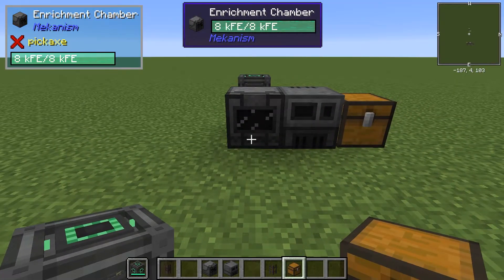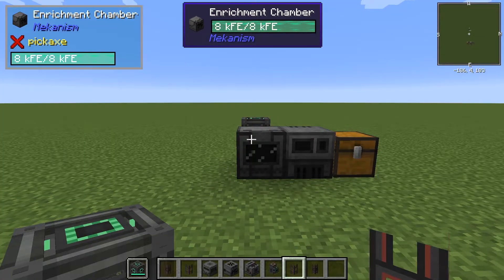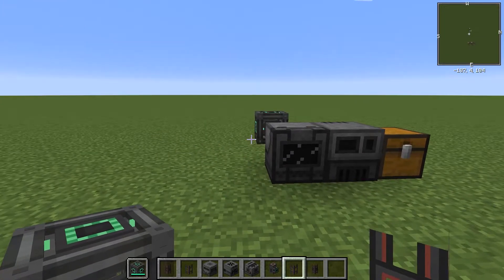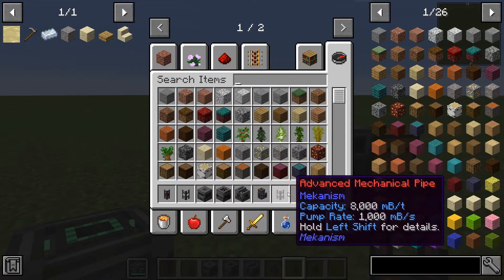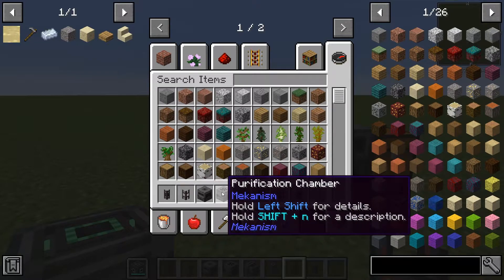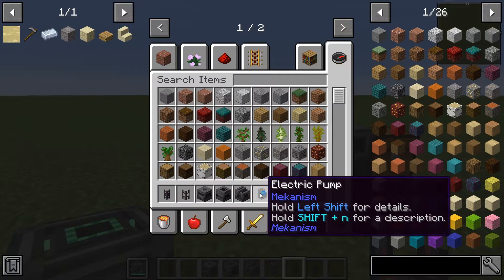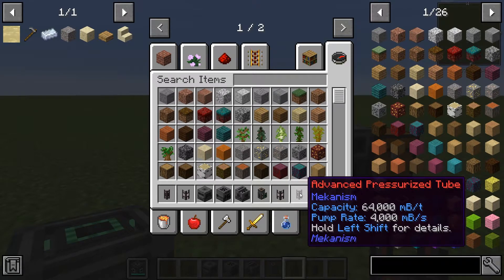Coming up in this same video is going to be tier 2. So now we're on to tier 3. For tier 3, you need a few more machines and some logistical things. You'll need the crusher, the purification chamber, an electrolytic separator, an electric pipe. And you'll have to add mechanical pipes and pressurized tubes.